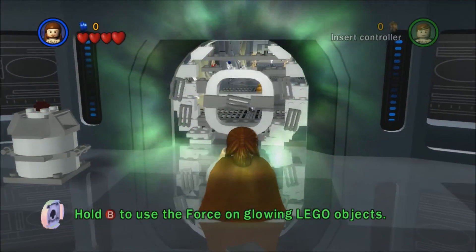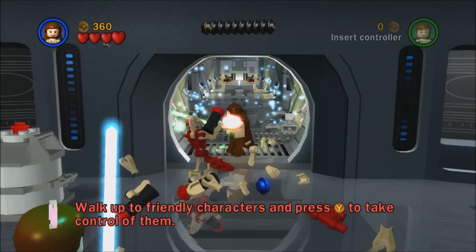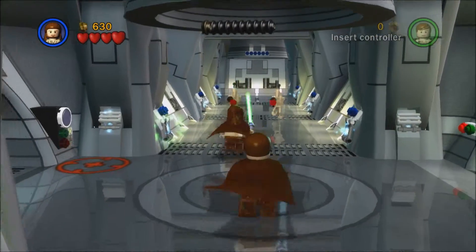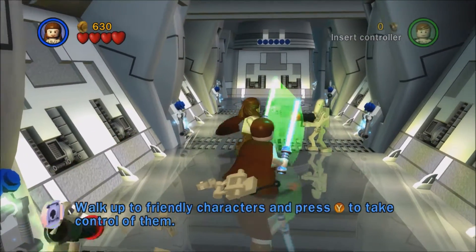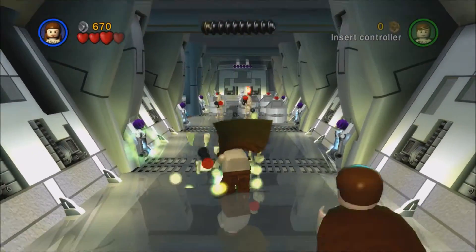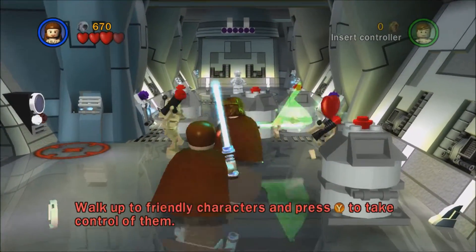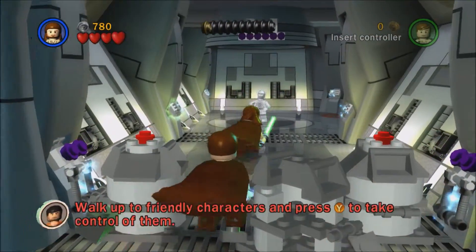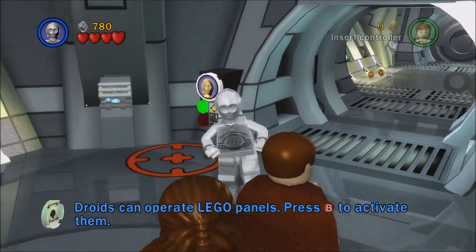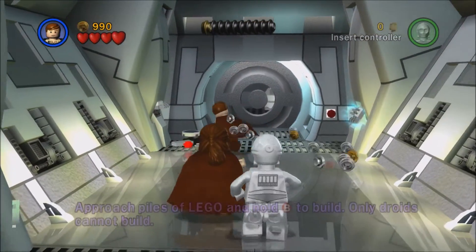I'll say right now so you guys know: I'm basically not going to be getting any mini kits during story mode. When I do a free play series I will get the mini kits then. I'm going to try to avoid every single mini kit in story mode, which will be very hard, especially once I get to the Mos Espa pod race, which has so many mini kits — it's not even funny when you're trying to dodge them.